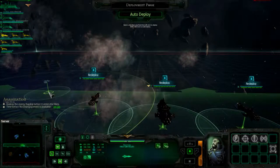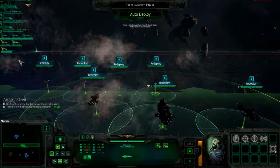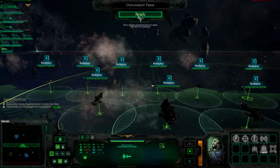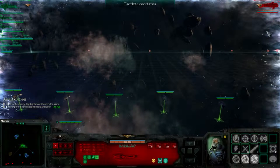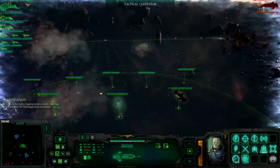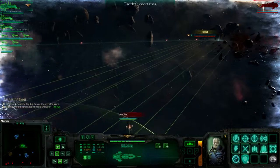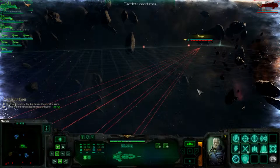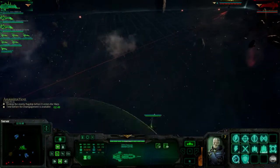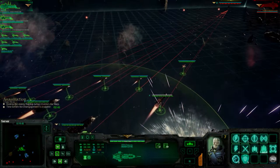You guys up front, the rest of you guys up front too. Enemy ship sighted - where is it? Seriously, where is it? It's all the way over there. So everybody and their mom is gonna try to kill him. You're good, don't even care.